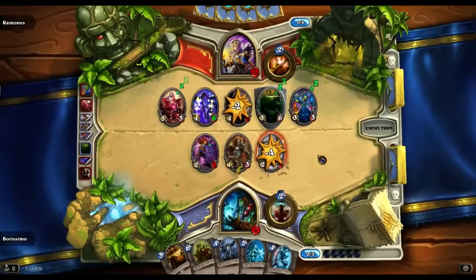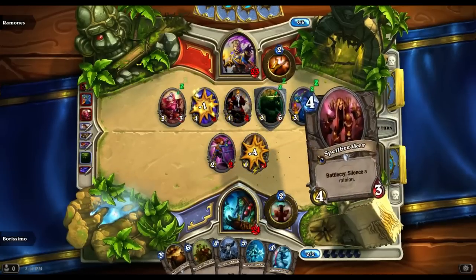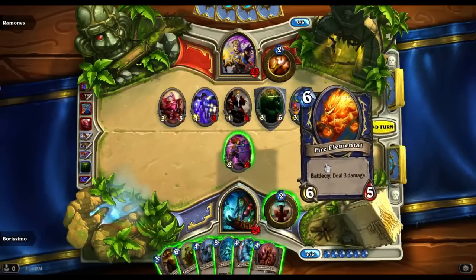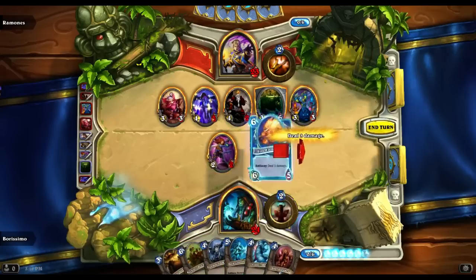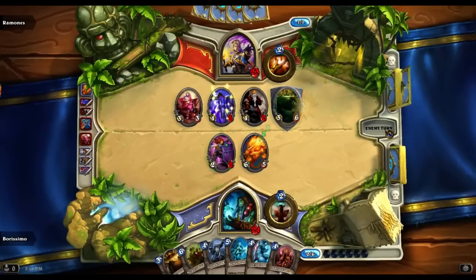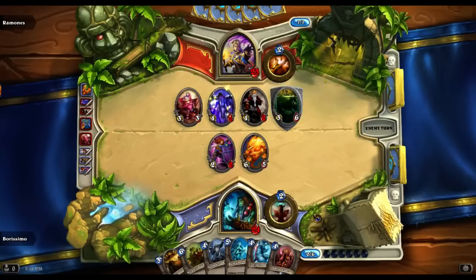There's just nothing I can do to come back. He's now gonna take the time to kill my stuff, including the Acolyte of Pain, giving me a card, but who cares? Silence is actually good — I can silence this Twilight Drake, but with that Taunter, it's just terrible. We'll keep fighting, but it's looking grim. The 25% chance of getting that Fen Creeper was so horrible, I can't even begin to believe.